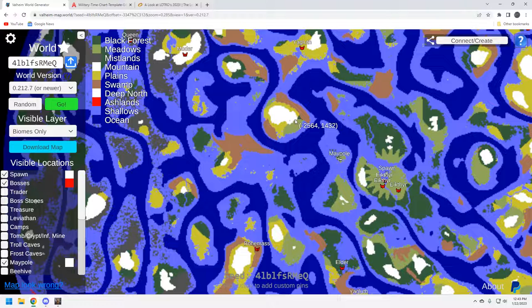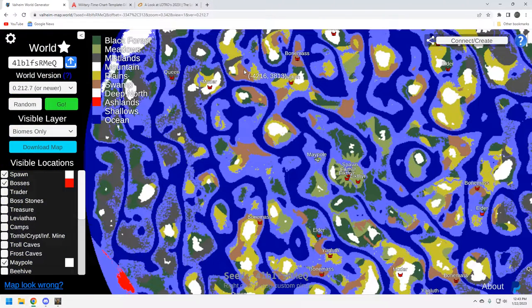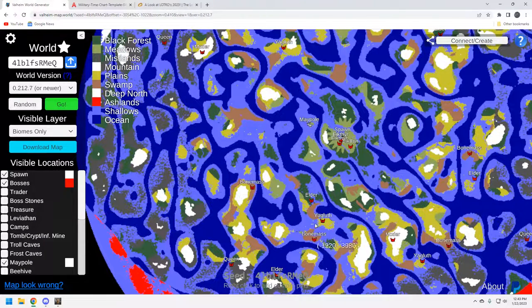Overall the bosses are okay. Like I said, it's a mild challenge seed — you're going to have to sail to get the bosses, but they're fairly clustered to the north and to the south. Going south is probably the play I would make: you've got the Elder, then Bonemass, and Yagluth right there — that's pretty solid.